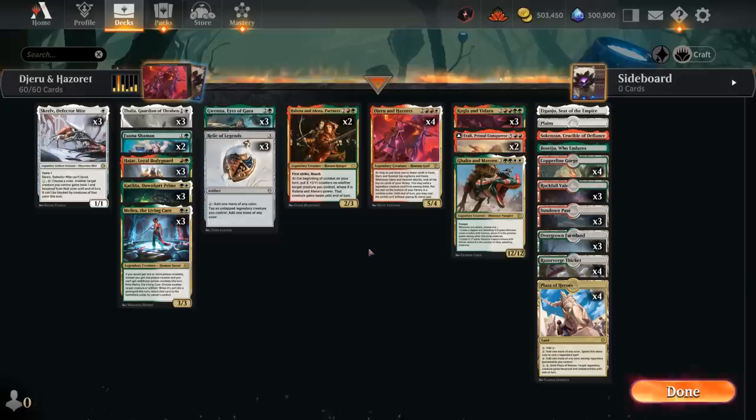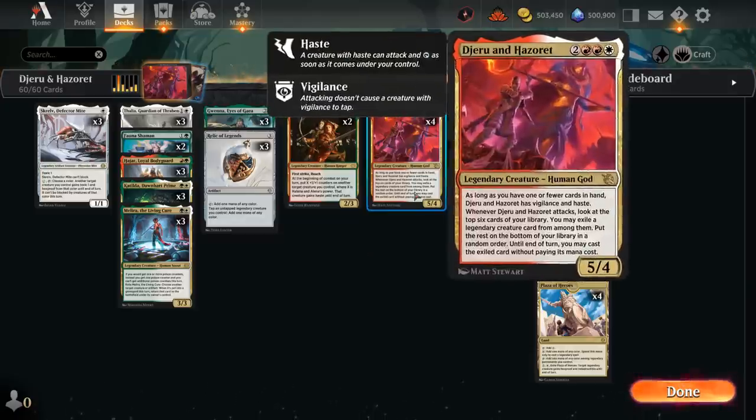Today we're taking a look at a Naya Jerun and Hazoret creature combo deck. The 5-mana 5/4 legendary human god says as long as we have one or fewer cards in hand, Jerun and Hazoret have vigilance and haste, and whenever they attack we get to look at the top 6 cards of our library, exile a legendary creature card from among them, put the rest on the bottom, and cast the exiled card for free until end of turn.